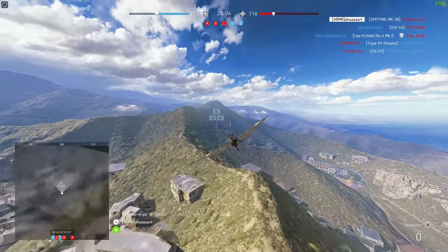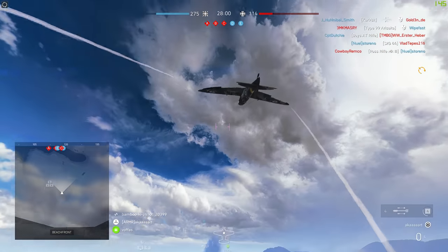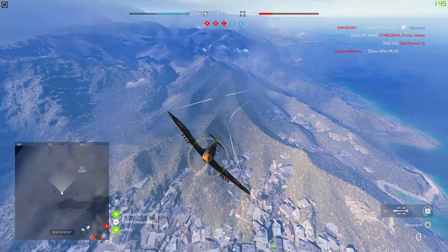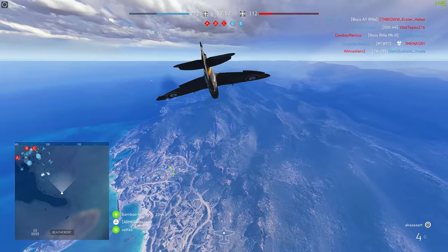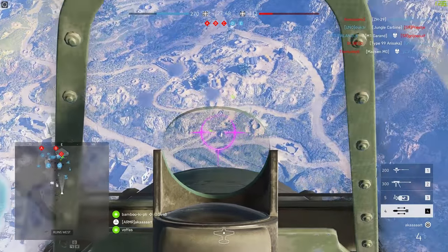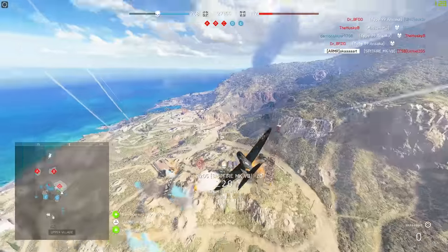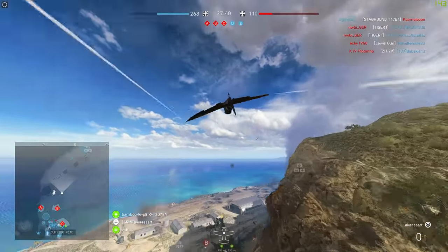Before the patch these rockets would do around 80 damage to a tank assuming you hit all of them. Since the patch DICE have changed some things — I think the velocity is faster, the damage is obviously higher, the splash is more impressive. Overall they're just easier to use and do more damage, which is exactly what you want if you're flying a fighter and the opposite of what you want if you're on the ground.